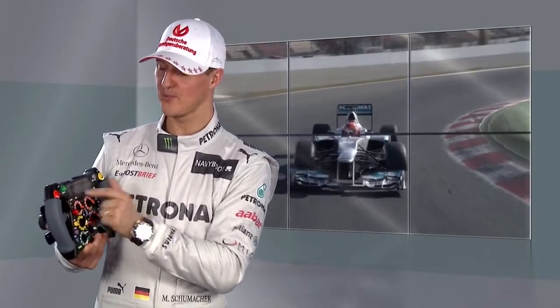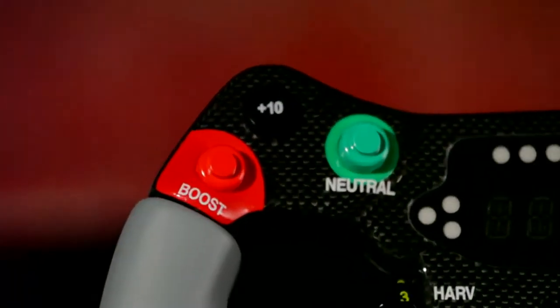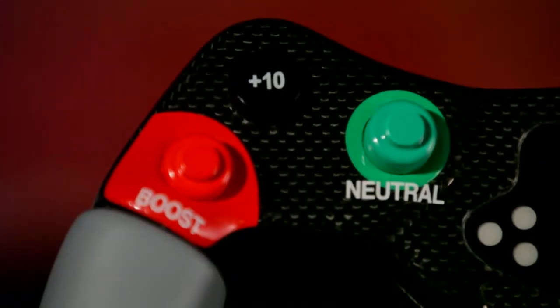You have the boost button for the ERS that allows you to release 80 horsepower for 10 seconds a lap, which you find out yourself.